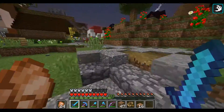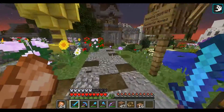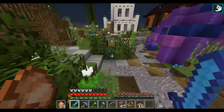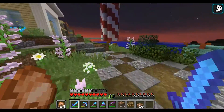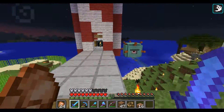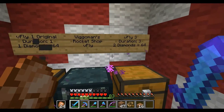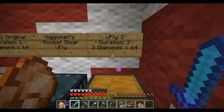Last episode we made some business improvements on our rocket shop. We expanded our products into two different rockets — we're now selling Flight Duration 1 and Flight Duration 3. And today I want to see how much profit we have made from the Flight Duration 3 rockets. Flight Duration 3, two diamonds for 64 — oh holy crap.